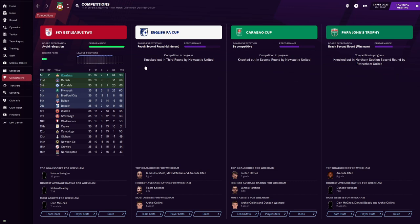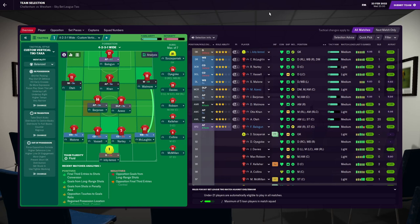Here's the squad we're going to use: Hammond in goal, McLaughlin at right back, Narty and Vaselle in centre back, Malone at left back. In centre midfield we've got Aziz and Barjonis, right wing Watmore, left wing Otay, attacking mid central Can, and up front Baligan. Really excited about this, hopefully we can win the title.